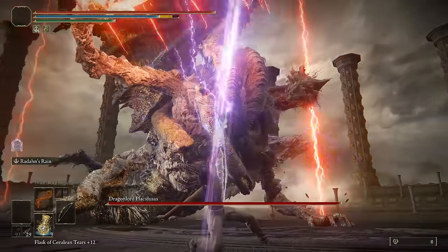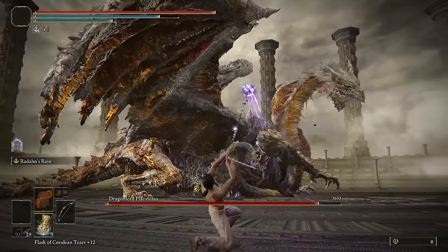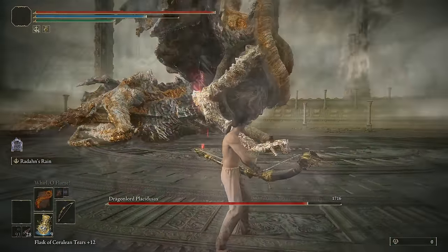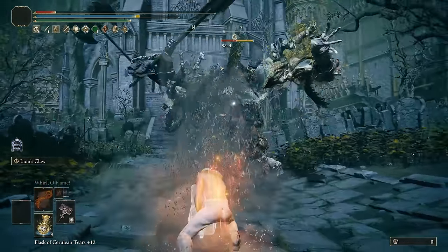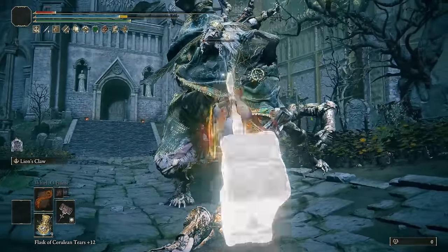And using it on Radahn's Bow, and then on Placidusax's, just makes you deal so much damage without even trying — there's no buff active. And then, if you were to buff and take it to the extreme, you can hit for like 10,000 per hit on the Lion's Claw over and over again for 10 seconds. And then all you have to do is rebuff, and you can do it again.